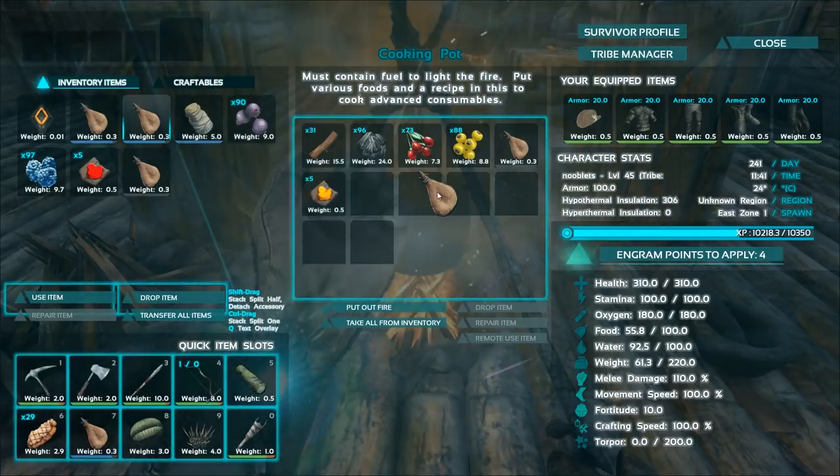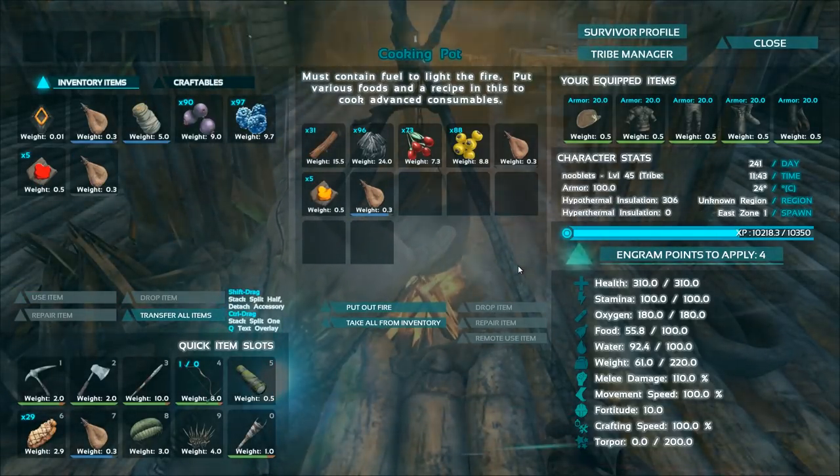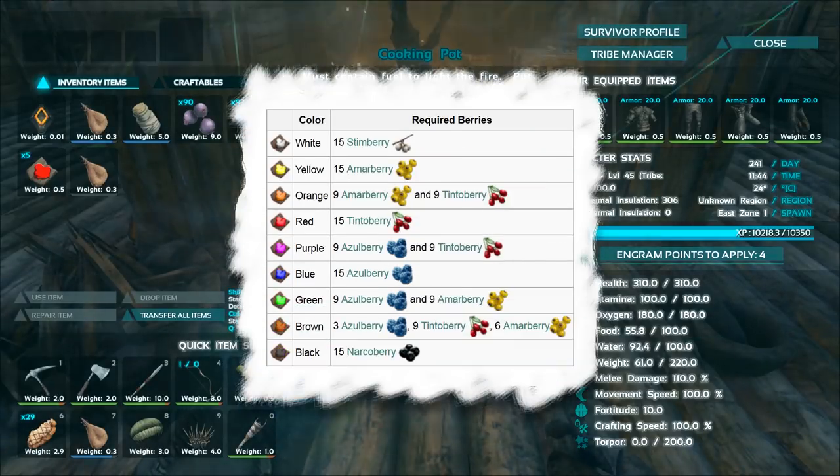If you wanted more than 5, keep adding water and it will keep creating the colour you want. Here's a list of what berries make what colours. Pause the video if you need more time to read it.